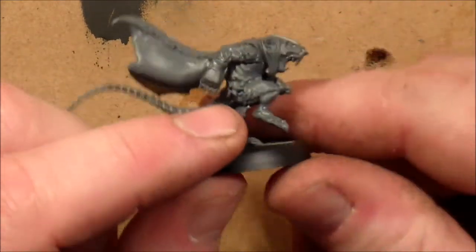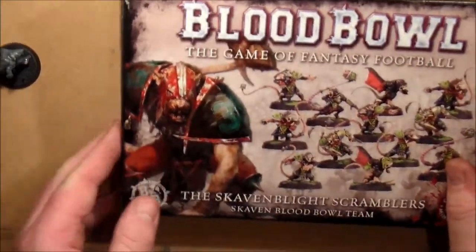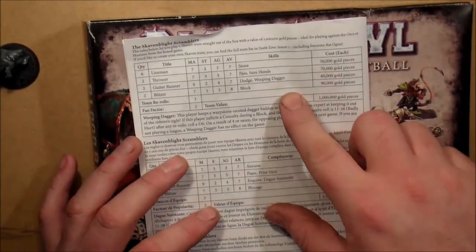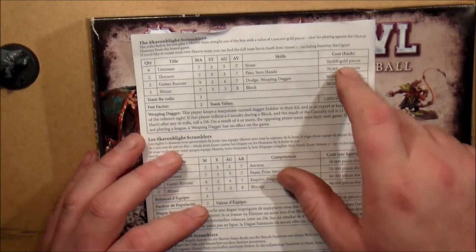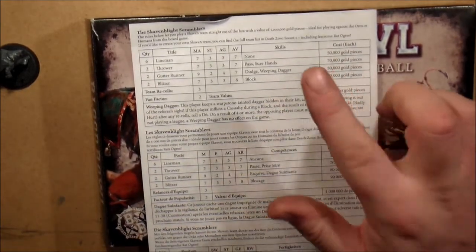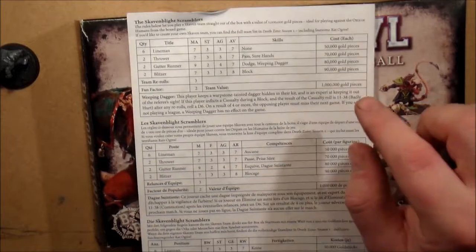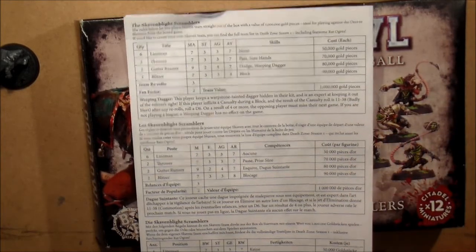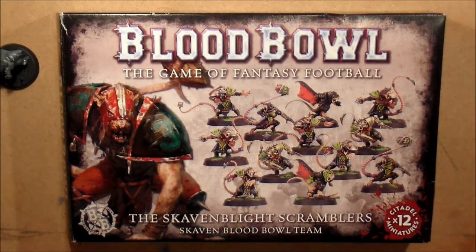You do get little slots on the base to put the ball in. Also — I forgot to mention — the instructions don't just show you how to put them together; you get the rules for your Skaven Blitz Scramblers: their movement, strength, agility, armor value, how much they cost in gold for the game, and the skills they have. It doesn't give you the rules for all skills, but it does include the Weeping Daggers rule. It's a really nice addition to the box.